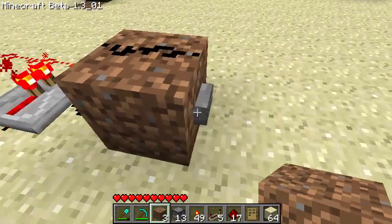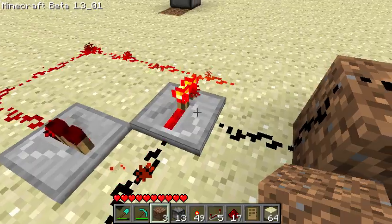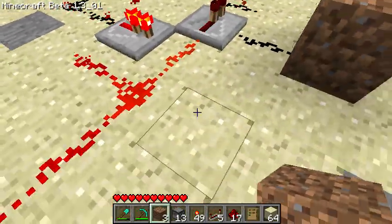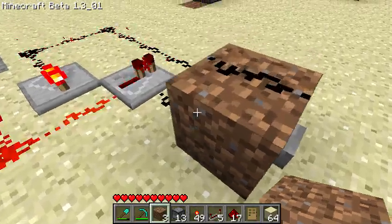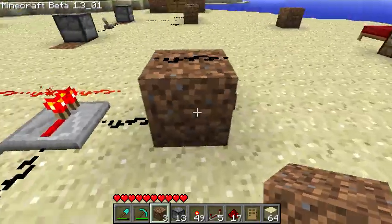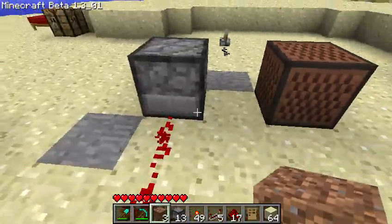When you use a redstone signal to the side of it, it causes this one to update and forcefully resend the signal to this one, starting the loop over again. I wouldn't see why this wouldn't work, but sometimes this restart system doesn't work. Like I said, it's only about one out of every 10 times.